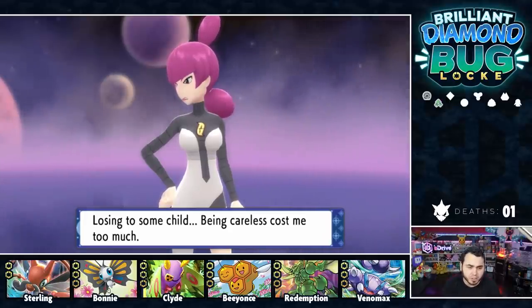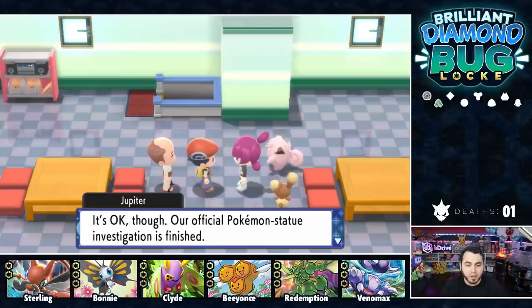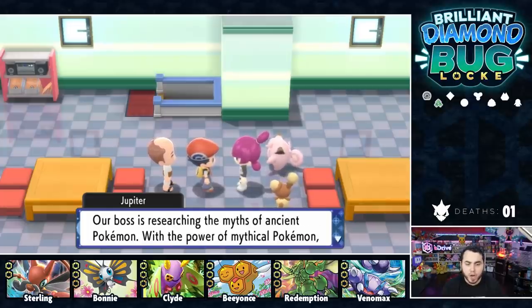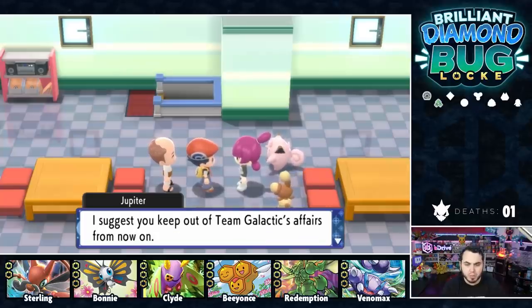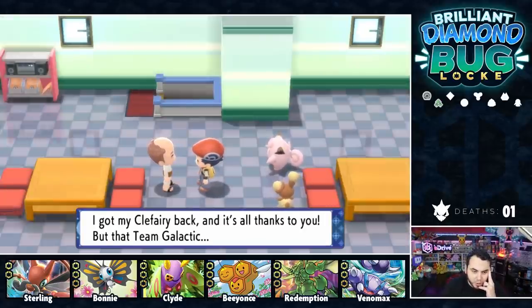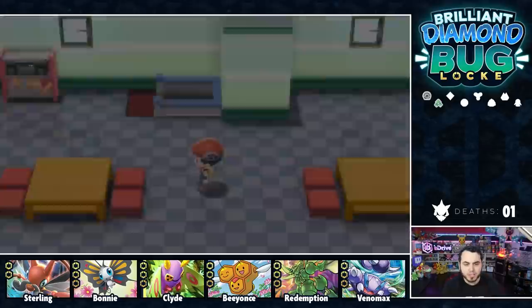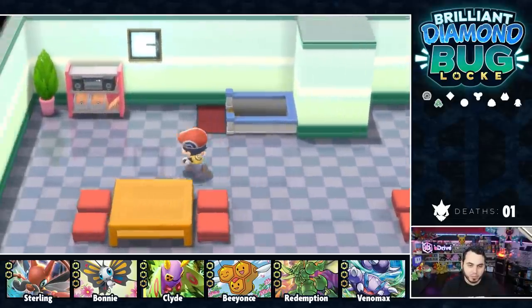Jupiter says, 'Losing to some child, being careless cost me too much.' She reveals their boss is researching myths of ancient Pokemon, and with the power of mythical Pokemon he'll become the ruler of Sinnoh — and tells us to keep out of Team Galactic's affairs. The Cycle Shop manager thanks us and says he got his Clefairy back. Team Galactic said Clefairy came from space — their logic baffles me. He says to cruise by his cycle shop. All right — we can go get a bike now. That was a rough one, but we'll take a well-deserved break at the Pokemon Center.